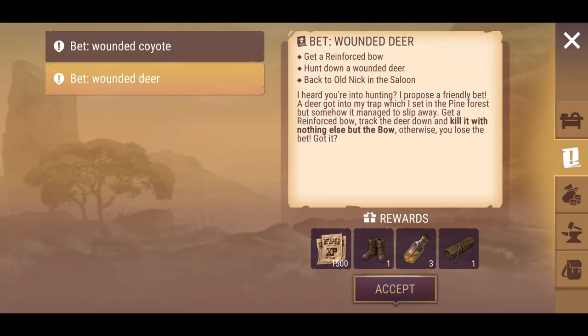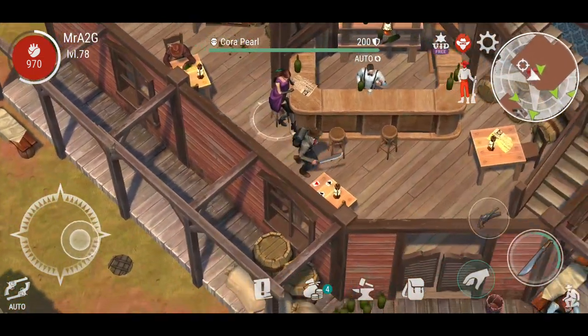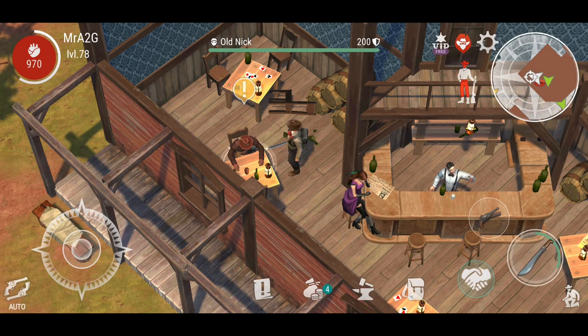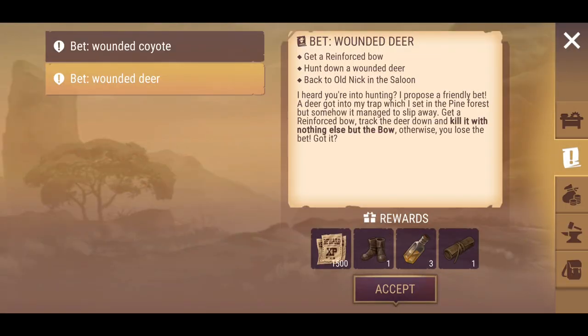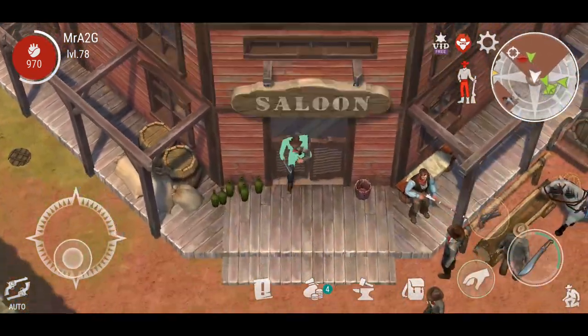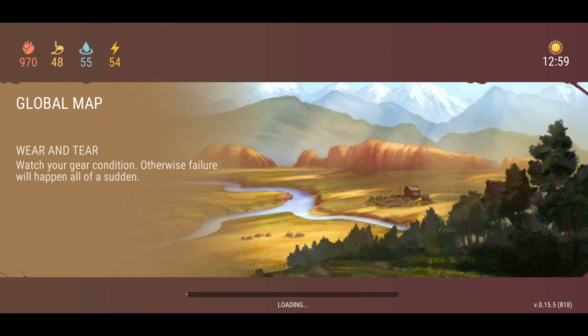So it's telling us to do the other two again. We're going to do the coyote — we need the iron spear — and we need the bow for the deer. It looks like it's the same quest as we did before. It looks like we can accept both of those and track both of them at the same time. At least you can do multiples and take all of the weapons you're going to need and finish off the quests at your own pace.